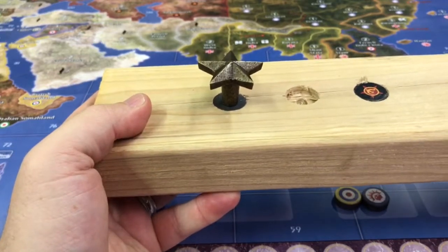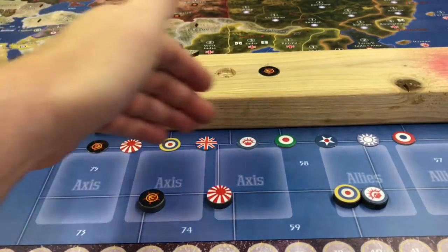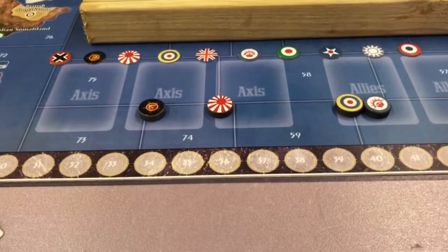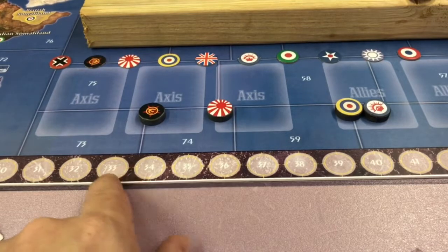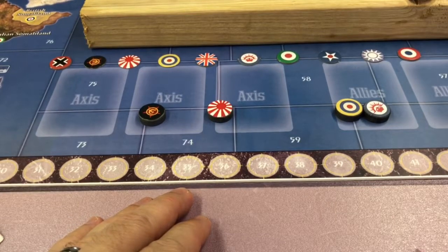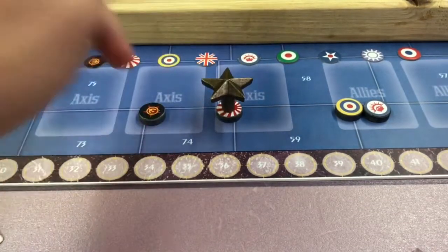I'm also going to make this for a turn marker so I can keep track of whose turn it is, and that will be embedded into the actual frame of my table. I'll probably do something similar for a round marker — as you can see right here, this is the income tracker, but I'll use the same numbers and cut out one through five, countersink them into the frame of the board, and put magnets underneath them as well, so I can have two trackers: one for the round we're in and one for the country's turn.